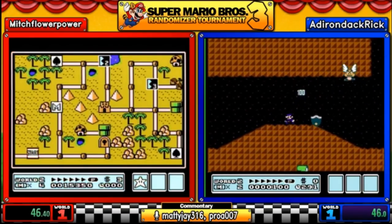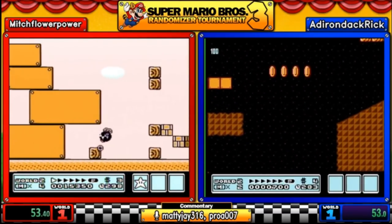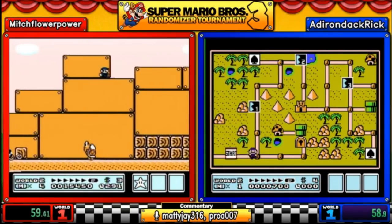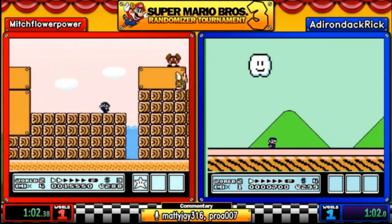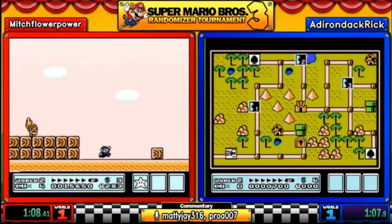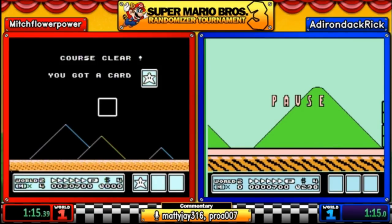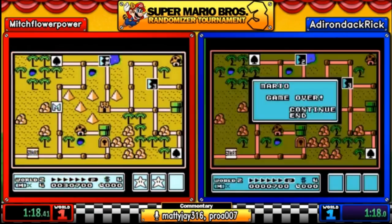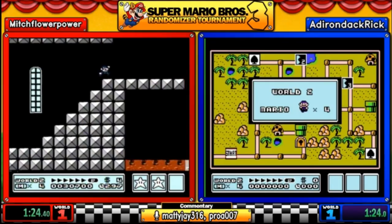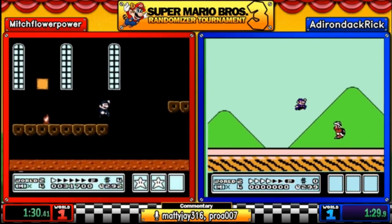We've all been there. I actually tried this and a few games on Twitch, and that particular first level is not easy. Rick has already burned through four lives — we might see our first game over. Mitch is going through what we believe was world two, level six — actually two-five in vanilla, meaning it's vanilla in world but not in position.